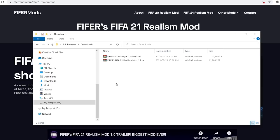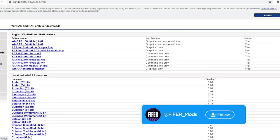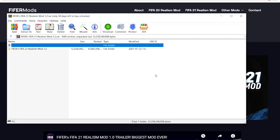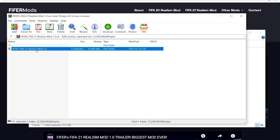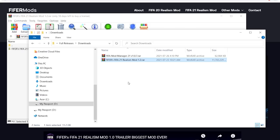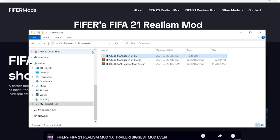Once everything is downloaded, you'll have both files: the mod and the Mod Manager. Next, extract them. You probably have an unarchiver already; if not, I'd recommend WinRAR from rarlab.com/download.htm — link is in the description. Open the archive and extract the whole folder, because if you go in and pick files you might miss something. The mod is 12 gigabytes so it may take some time. Do the same thing for the Mod Manager — just extract the whole folder.